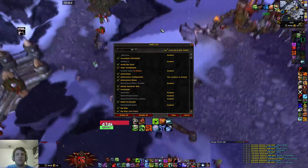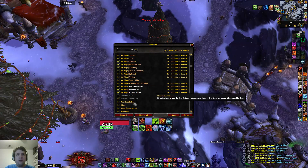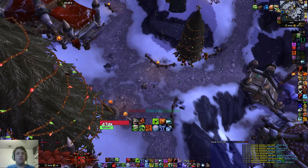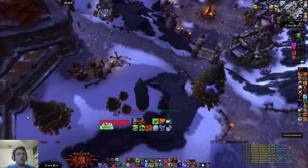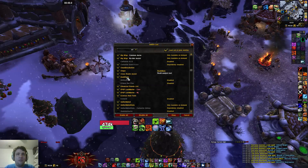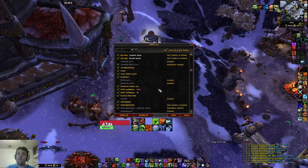Let me go through add-ons and see if there's anything else you might want. I use Arc Inventory for my bags — you don't have to. I use Clique — I have it set to Raise Ally on Alt-4, so all I have to do is hover over whoever is dead, hold Alt and press 4, and it'll automatically cast on them. It's like a mouse-over add-on. I love it. I also have Death Note to see who died — it shows who died, what damage they took, whether they were getting heals. I think it's a must-have add-on for progression.